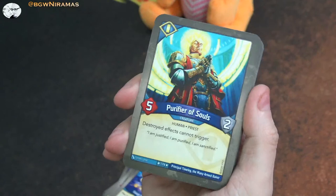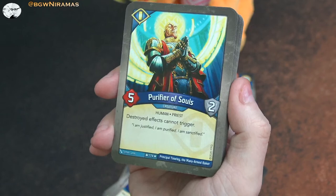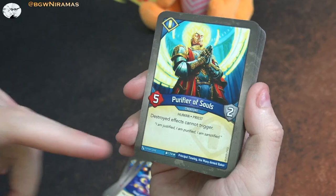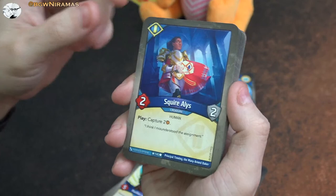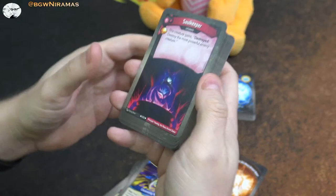Another new one - Purifier of Souls. Five power, two armor. Destroyed effects cannot trigger. That is kind of cool - there are some decks that really have combos that rely on destroyed effects triggering, like Archimedes from Age of Ascension where neighbors gain destroyed and archive the card. Really cool just removing that effect as long as he's alive. Squire Alias - two power, two armor, capture two. A kind of weak capturing card but it can still stop an opponent from forging a key. Cleansing Wave is an old one but really nice here - heal one damage from each creature, gain an amber for each creature healed this way.